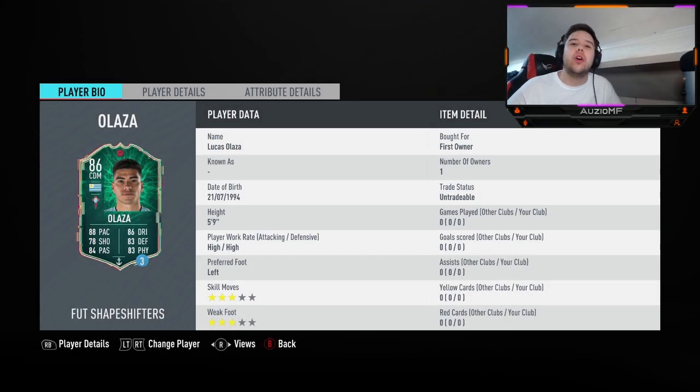What's going on guys, Ozzy here and welcome back to a brand new video. So as you can see on the screen right now, 86 overall Alarza has just came out and he looks pretty decent to be fair — 88 pace, 86 dribbling, 78 shooting, 83 defending, 83 physical and 84 passing. Not a bad card to be fair.